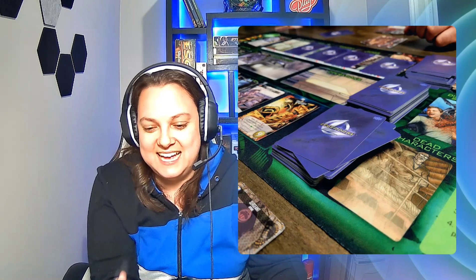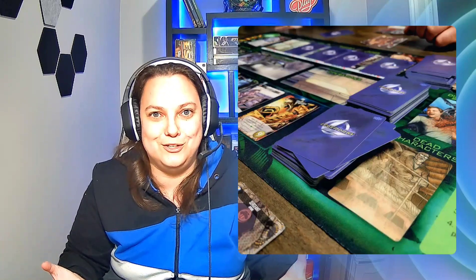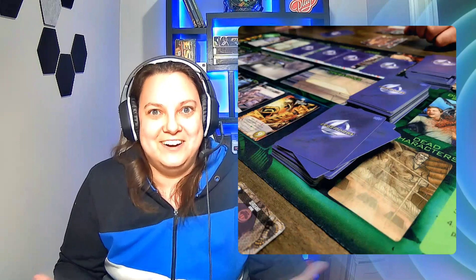For example, you might flip a card and it's a Facehugger — just like in the movies, where a bug attaches to a character's face and impregnates them with an alien. In the game, if a Facehugger attaches to your character you want it destroyed before your next turn, because if it's still there when your turn comes around the Facehugger leaves but a Chestburster goes into your discard pile. Eventually you'll shuffle your discard pile back into your draw pile, and when that Chestburster card gets drawn and played, your character dies.